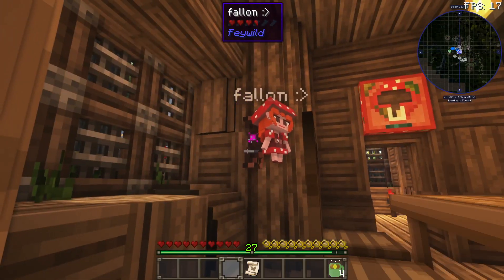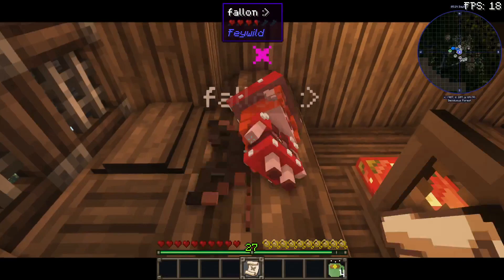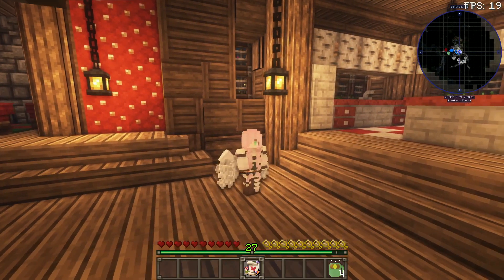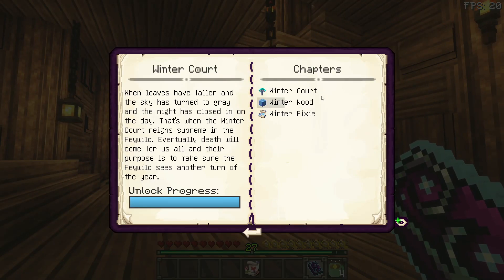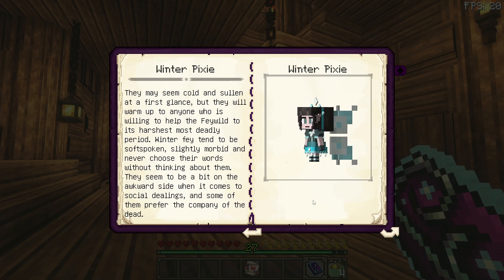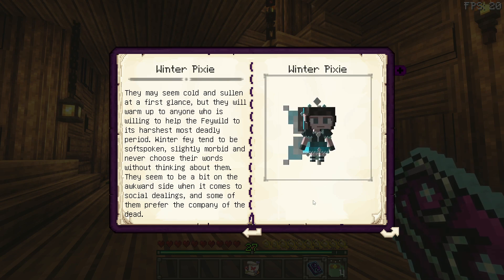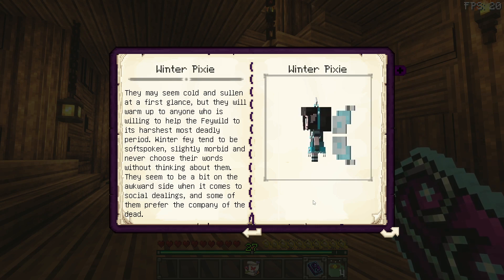Fallon, I hope you finished your food, because I have to put you back in the scroll so you don't fight the thing I'm trying to summon. The person we are trying to summon is a winter pixie. I figured I would summon a winter pixie because it's starting to be winter and the holidays and everything — I figured I'd just go with the theme. Don't worry, I am not replacing Fallon. I am just letting a winter pixie visit for the winter, and as soon as winter's done, there will be other plans.